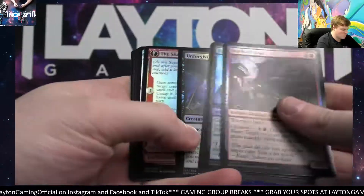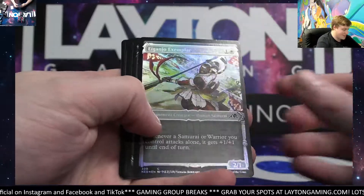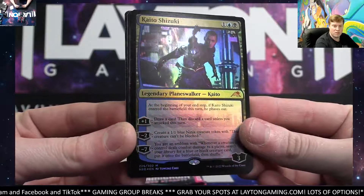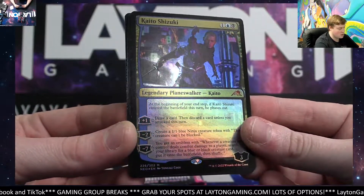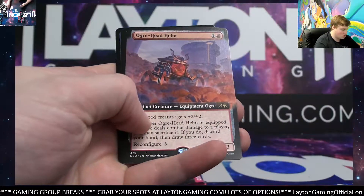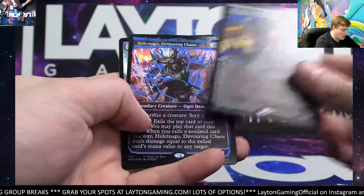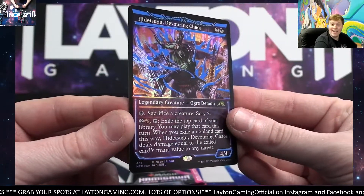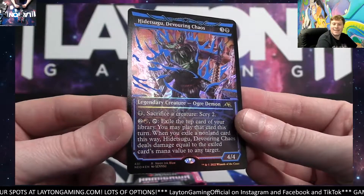First packs. There's your special lands. Ganjo Exemplar there. Oh, nice start — Kaito Shizuki! Beautiful start to the evening. Awesome. Foil Mythic Planeswalker. Congrats, Sean. Nice start. Also got a Drum Bellower, Orge Head Hound on the board of the Scarves, Wrecking her Bankbuster. And no way — Hitsugu Devouring Chaos — Neon Ink Blue! First pack tonight!